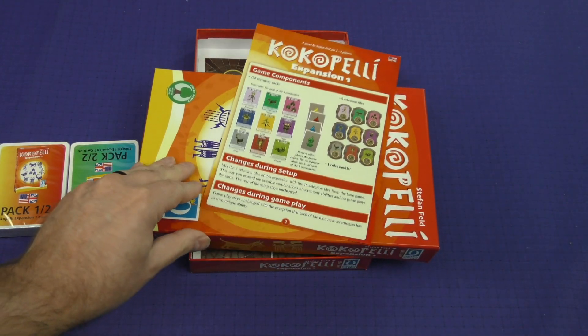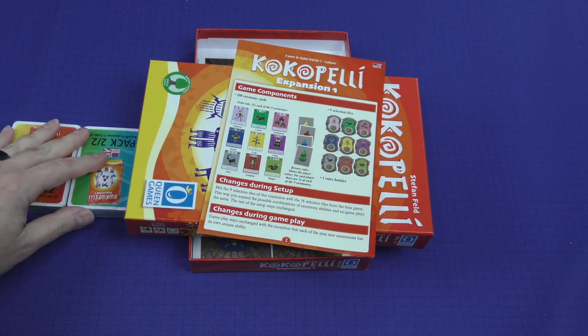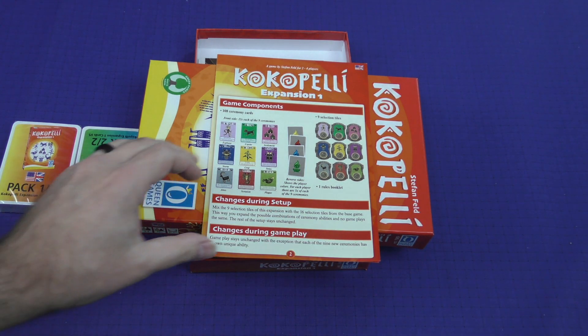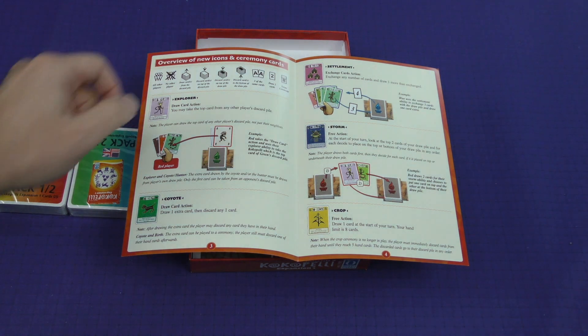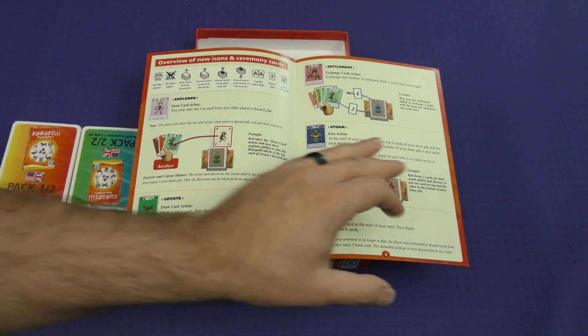First we'll look through the rulebook here. It says changes during setup: mix the nine selection tiles of this expansion with the 16 selection tiles from the base game. This way you expand the possible combinations of ceremony abilities and no gameplay is the same. There are a few little changes — you've got some new icons on these ceremony cards and they talk in more detail about each of these different cards.